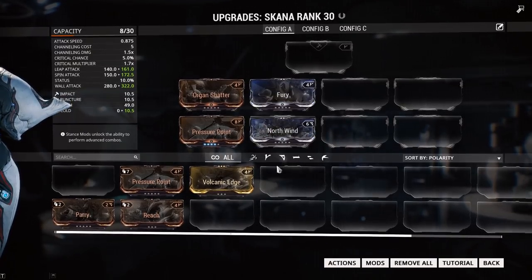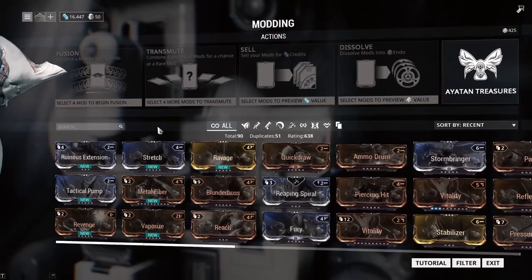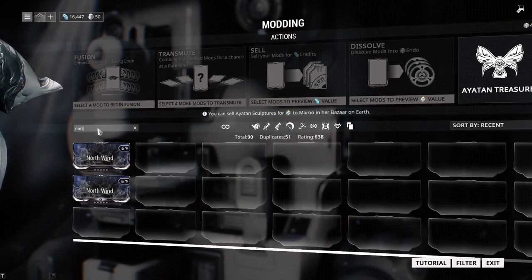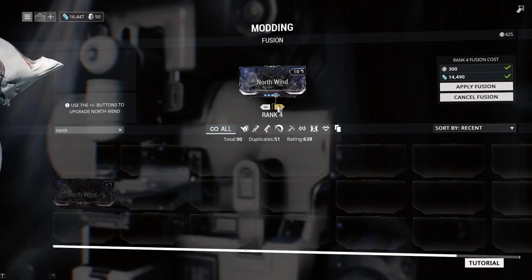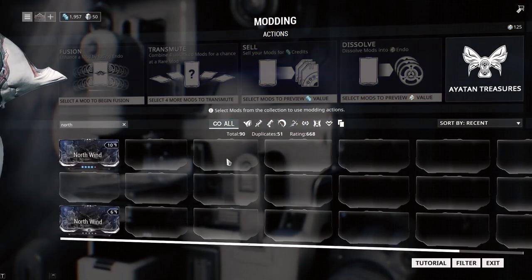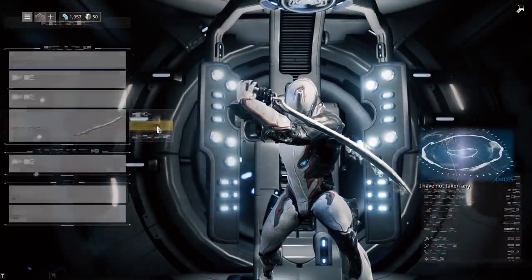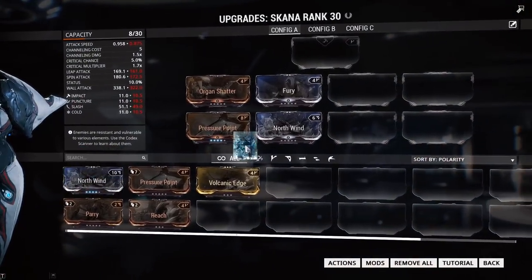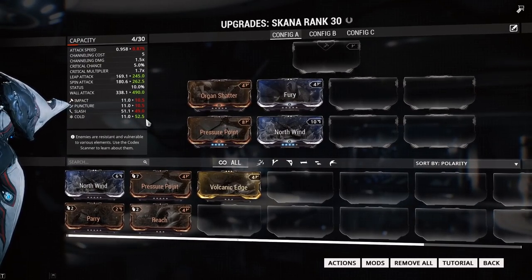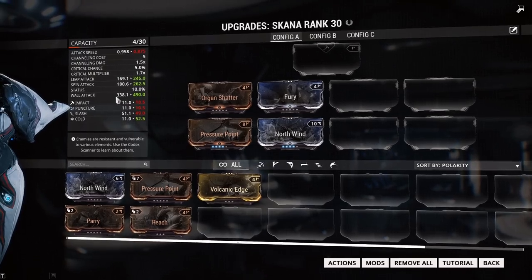We can increase that by leveling up our North Wind, so let's go ahead and do that because North Wind is a mod we'll have to level up eventually anyway. North Wind, fusion — we can get it that far, 425 endo, no worries. Then we go on to our scanner, upgrade, swap it around, and it increases to 52.5. Now you'll see all these stats change — I don't understand why they're red right now. I think I changed something earlier — attack speed 3.8. Whatever.